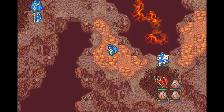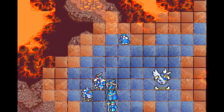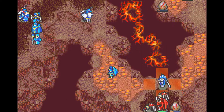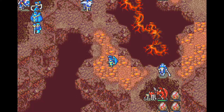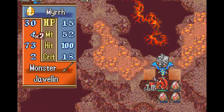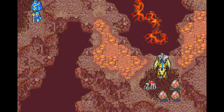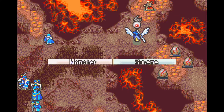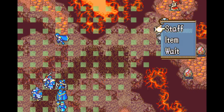Seth goes down to 4 HP here. He needs to do some very dangerous things during the remainder of this turn. I could have healed him after that, but I forgot. So I left him at 4 HP for the rest of the chapter. He only has to fight one more enemy after the ones in this position, but even then, having him healed up would make it a lot easier because he wouldn't have to dodge the 50% hit chance.